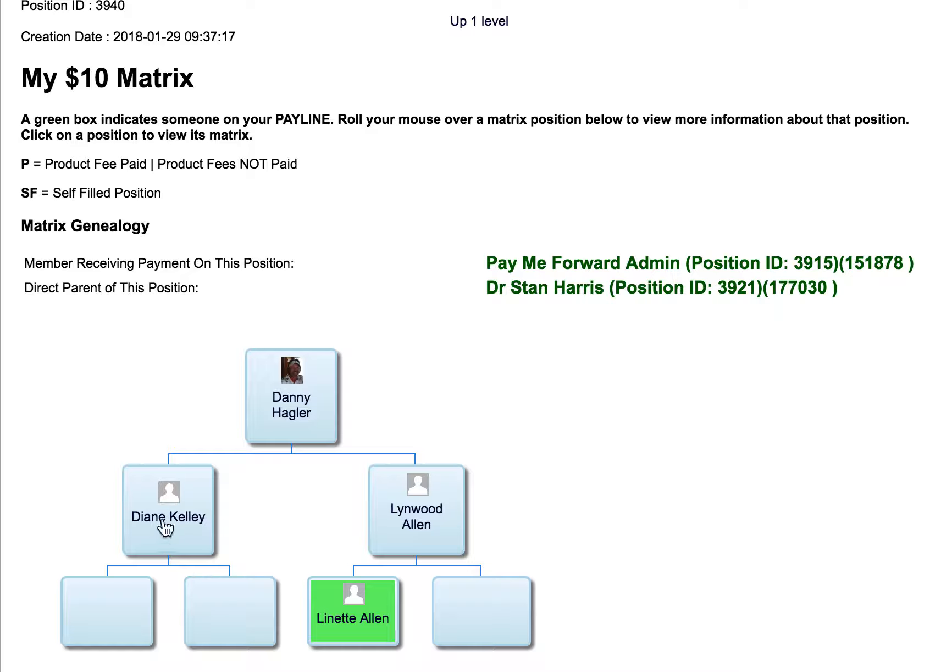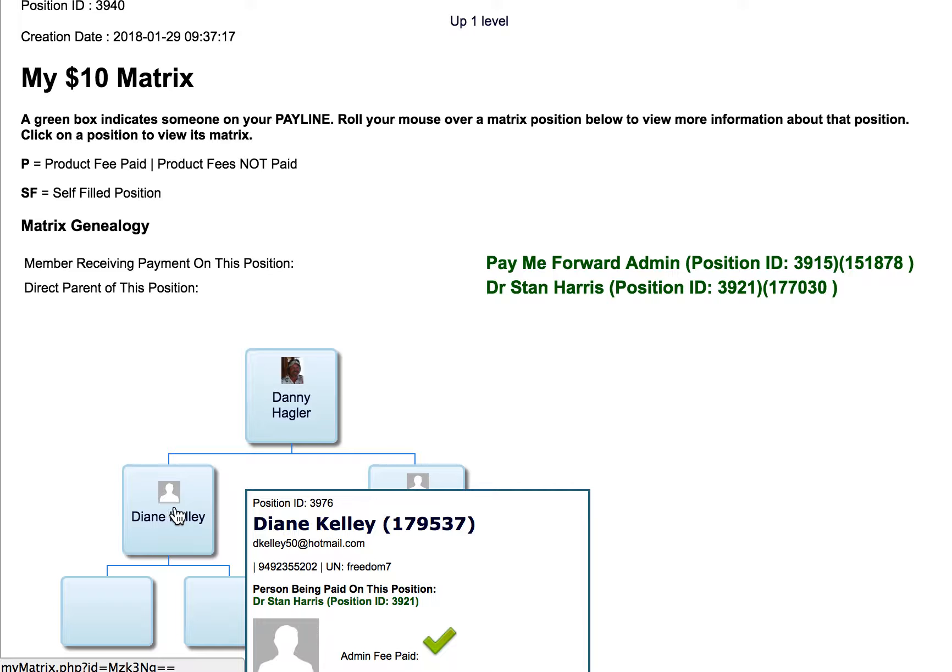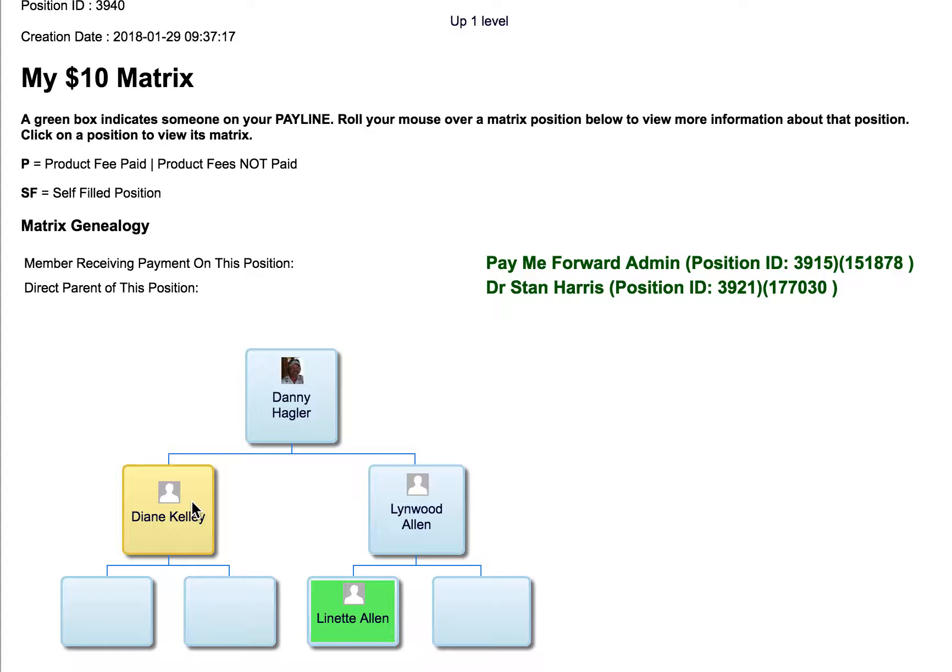Although Diane here is part of this matrix, she's at the top of her own — so if I click on her, you'll see there's two here and there's four underneath there. So I hope this helps you understand this comp plan. In a nutshell: get two, help your two to get two, or just go get six.